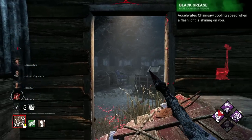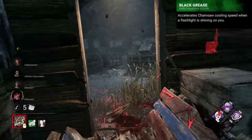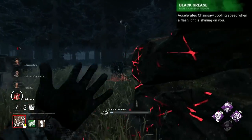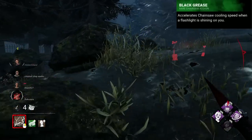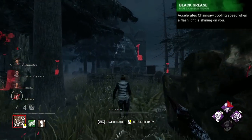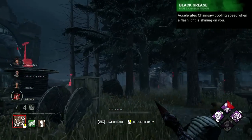Billy's worst add-on could be a bunch from throughout the years, however I'm going with one I covered fairly recently, the Black Grease, which was introduced after his rework, and would moderately increase the cooldown time of your chainsaw when a flashlight was shining on you — a bizarre and dreadful effect.